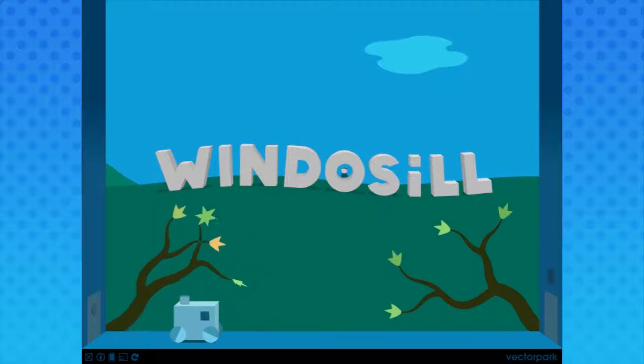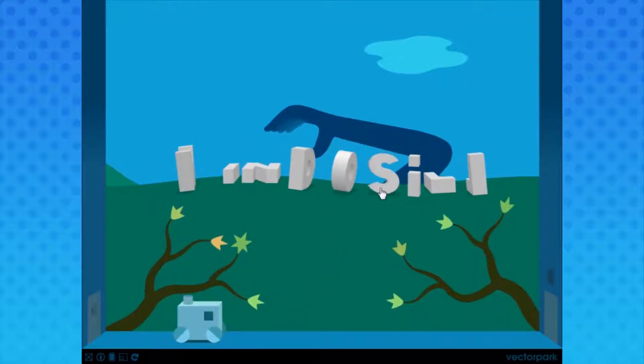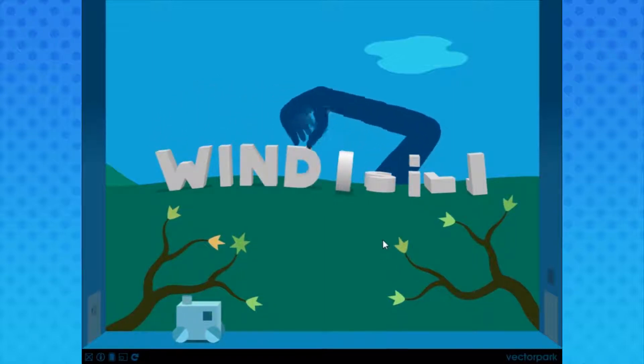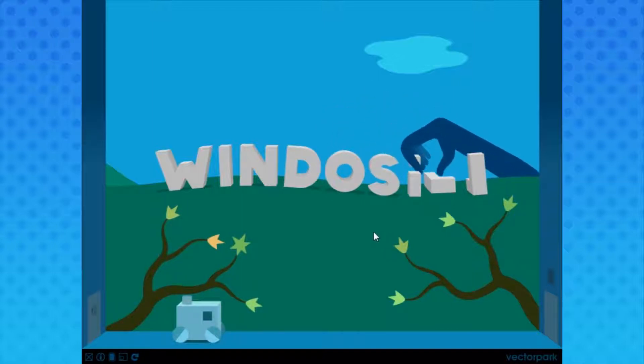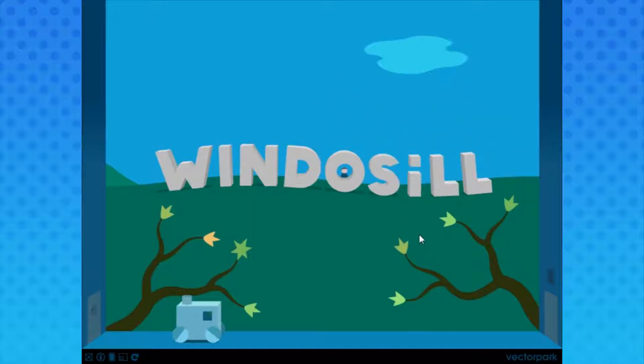It's weird because the tree is like all squishy and wiggly. Trees aren't usually like that from my experience. Woohoo! What the fuck? There's like no palm, it's just fingers coming out of it - of a wrist. And I'm guessing this is what we need because it seems to be the only cube here.